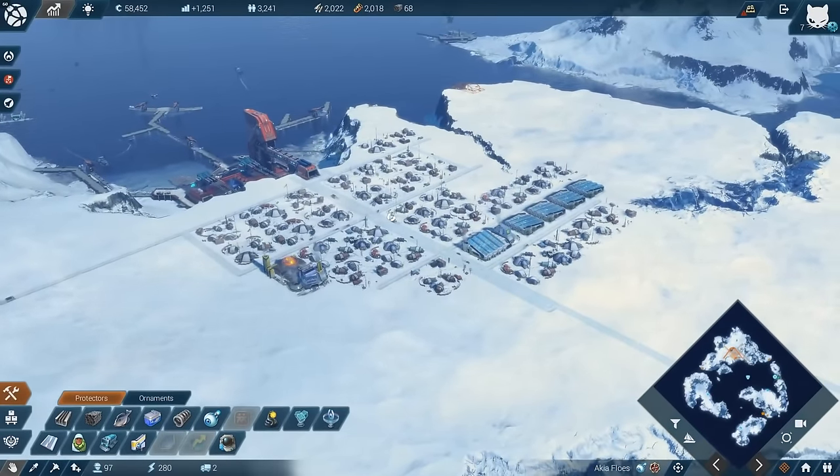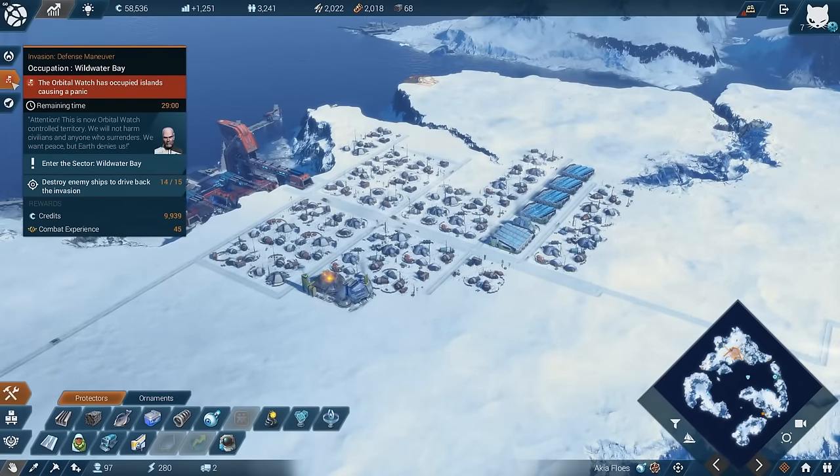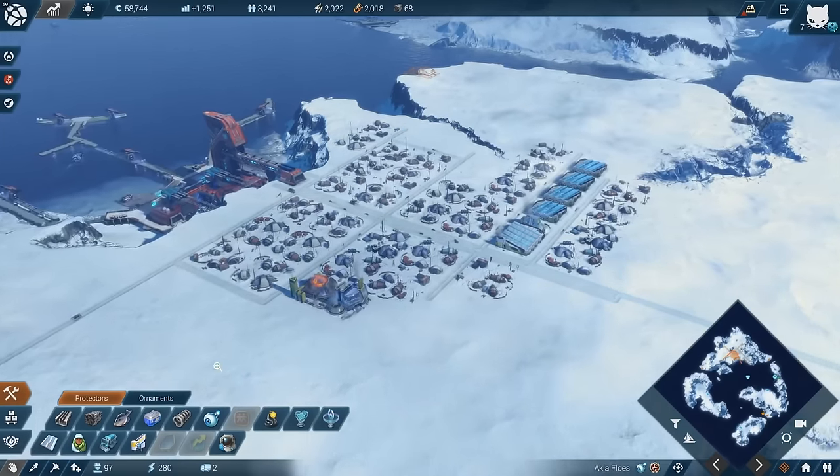Welcome back to Anno 2205. Last episode we had a bit of a setback with Wildwater Bay - it's under an invasion and we cannot act on it right now. But we still have the other mission: produce the neural implants in the Arctic.